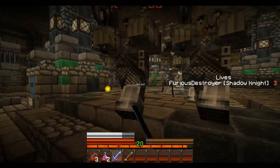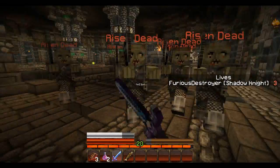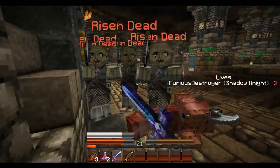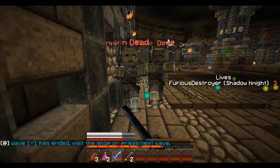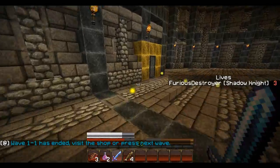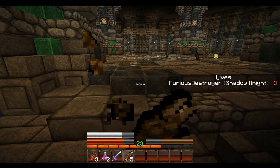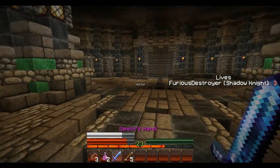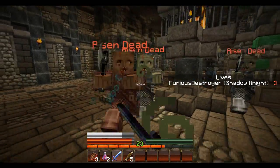There's a lot of risen dead around me. Oh god, there's really a lot actually. They're ganging up on me. There's way too many now. I don't want to have to waste any potions really early because I need to spend my experience to actually buy them. So let's try not to get hurt too badly right now, or waste any lives. Imagine if we died on the first wave. That'd be awful. Wave 1-1 has ended — visit the shop or press next wave. I'm getting lots of experience. I need all of this. We should heal with our rotten flesh so we don't waste our good food, since the good food costs money and these guys drop it. In these maps you can normally trade in rotten flesh for food, but not in this one. I have to waste my experience on it, so I have to be extra careful with what I use.